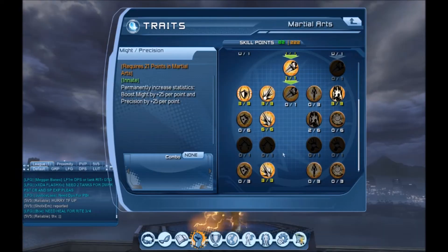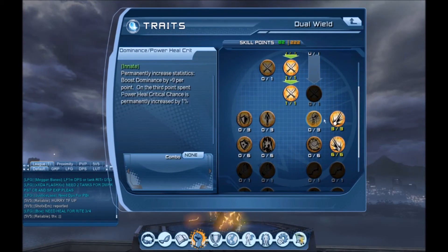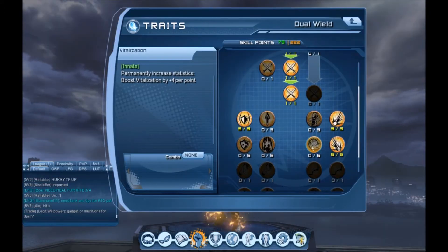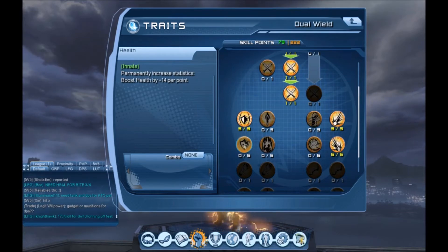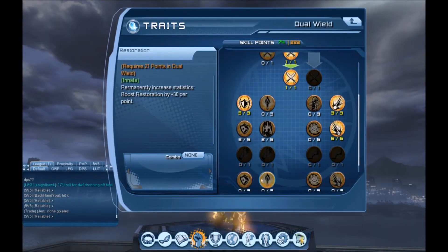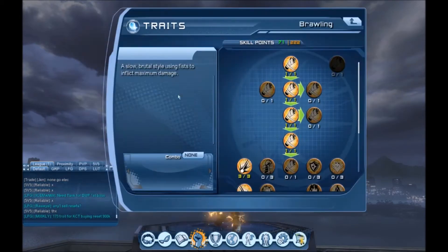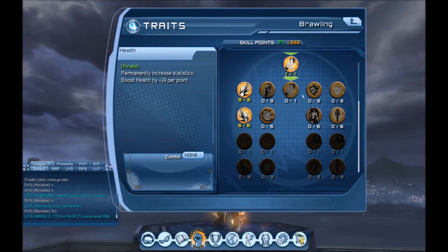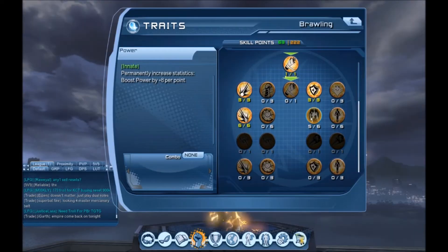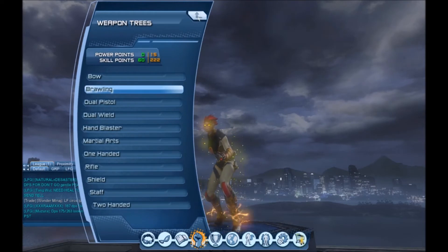Let's open up that might bonus. Dual wield is another one - it also has a lot of awesome stats for tanks. We'll get some defense, and let's make sure we can see that bottom row - spread it evenly, there we go. Easy enough, 71 left. Brawling - here we're going to get health and power. There we go.